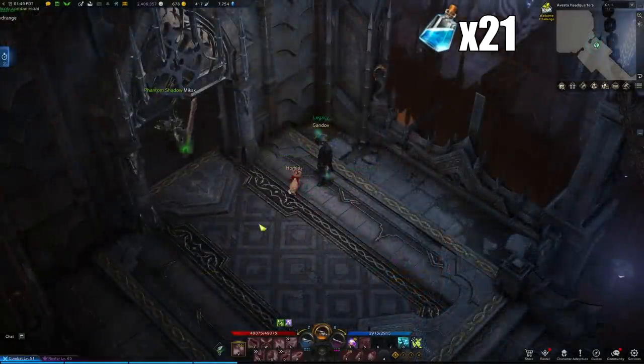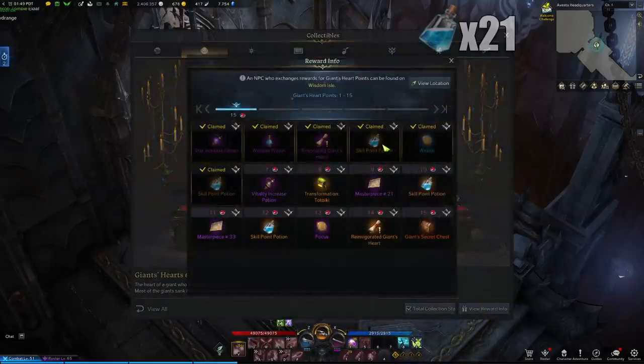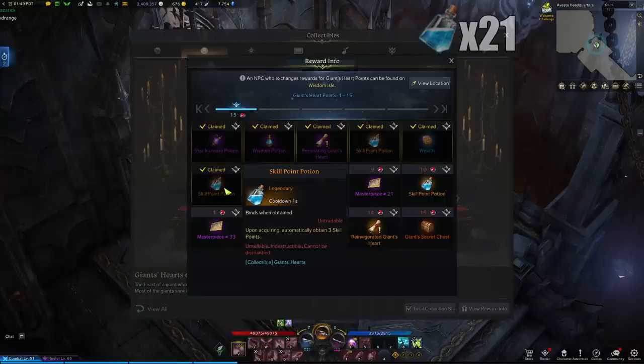You can also be granted skill points by acquiring the Giants Heart collectibles. Having four will reward you with three skill points and having six will grant you another three. Getting six Giants Hearts is actually pretty easy.